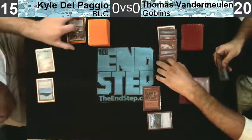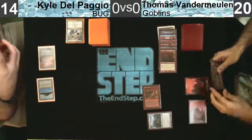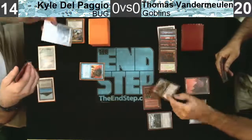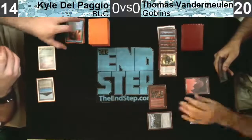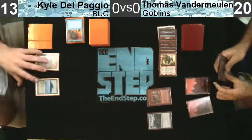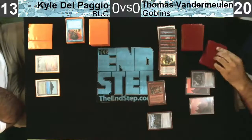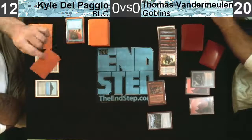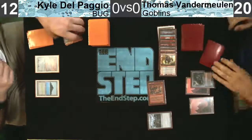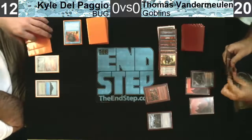The third Abrupt Decay. Wow - that card is finding its targets all over the place. Piledriver is not the most popular in Vintage Goblin builds. A lot of them have moved to using the Earwig Squad, maximum number of Matrons, maximum Lackeys, and some number of Warren Instigator to power stuff out. Piledriver is a lot more popular in Legacy, where people feel he's kind of the backbone of the deck making turn three kills. In Vintage, a turn two Earwig Squad could actually end the game, so it makes sense to lean more heavily on that - and it's not disrupted by stuff like Abrupt Decay as easily.